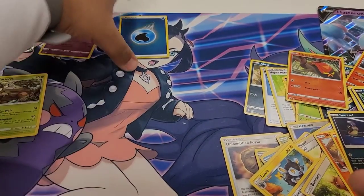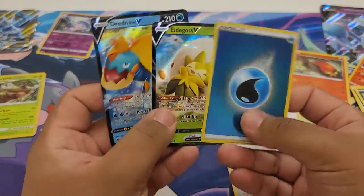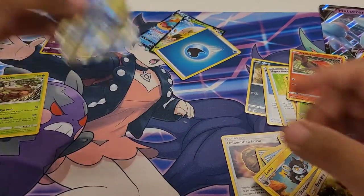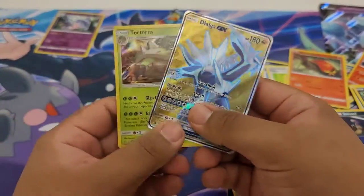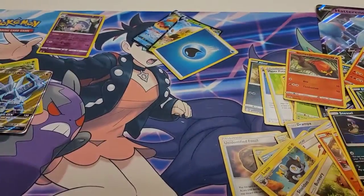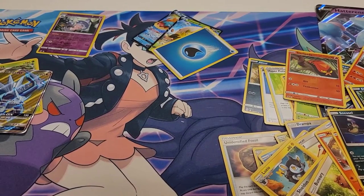So that's pretty much going to be it for me. We got these three cards from Champion's Path — not a Charizard — and then we got these two beautiful cards from Ultra Prism. Very nice packs, very nice pulls. Hopefully I'll still see you guys later. Bye!